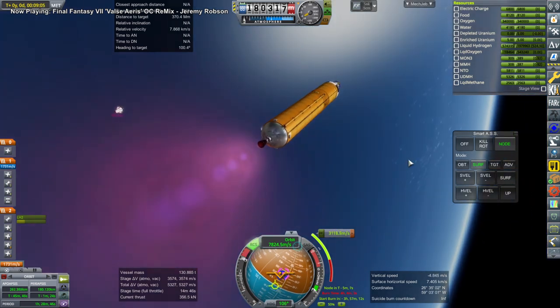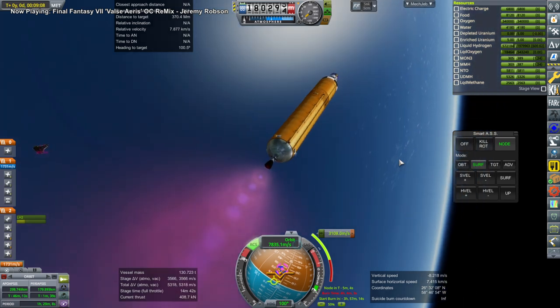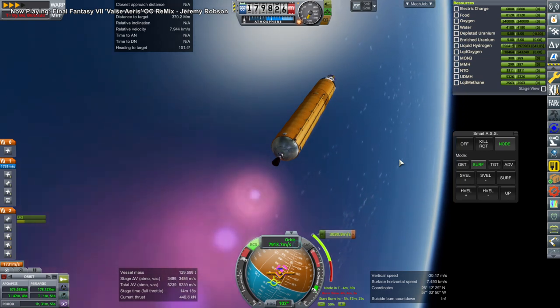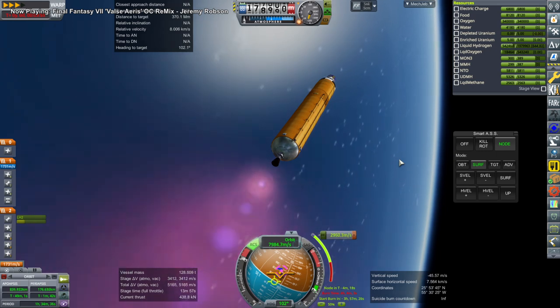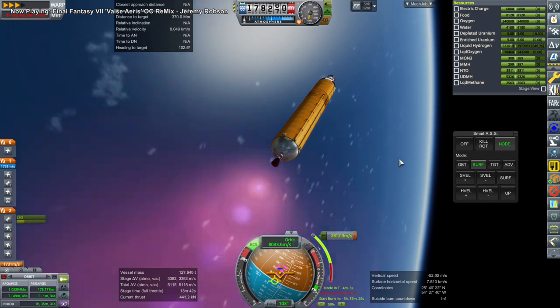Anyway, here we are on TLI. You can see there's still a little bit of liquid oxygen there — actually maybe I forgot to drain all of it. But we have some oxygen. One of the nice side effects of this system, having the nuclear engine on the core there, is that potentially we could make a wet workshop out of the liquid oxygen tank — make a station, a habitat out of the liquid oxygen tank, because it's now not going to be used for propulsion.